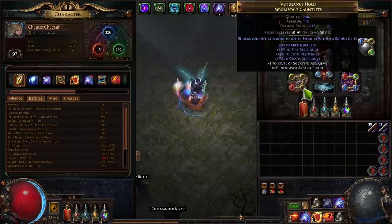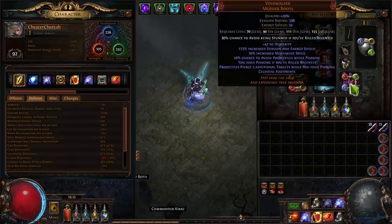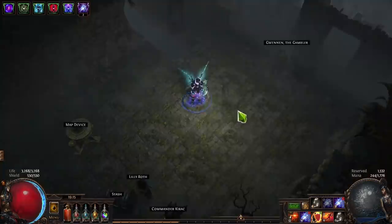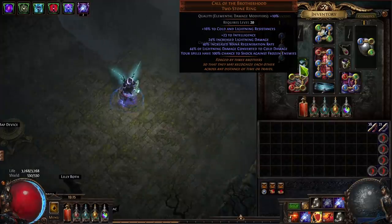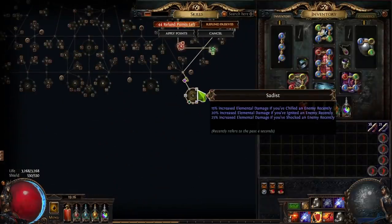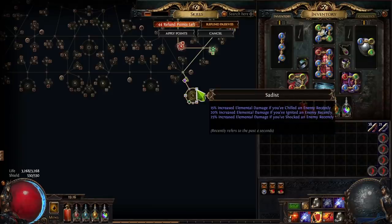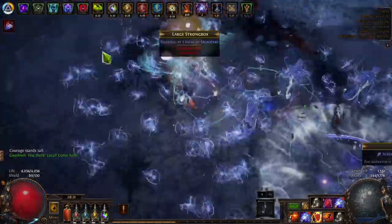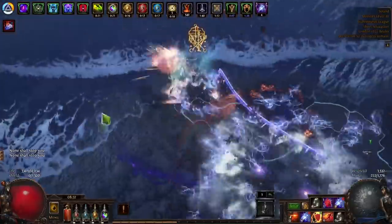If you don't have the explode implicit, you can buy sextants with Gloom Shrine for that. We've got Voidwalker boots for pierce, and we're playing Raider so we have phasing constantly, meaning we always have pierce. We run Call of the Brotherhood to convert a portion of lightning damage to cold, taking advantage of Trinity support. Sadist gives us 60% increased elemental damage because a small hypnotic eye jewel adds fire damage to spells, meaning we're chilling, shocking, and igniting — so with chill, shock, and ignite applied recently, we get 60% increased damage.